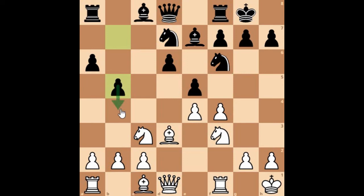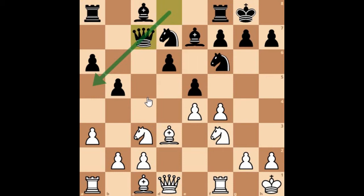Black played b5, as I told you earlier — b5 is coming and then you should expect b4 at some point as well. White played a3 to stop b4. Then Queen to c7, and as I told you, the queen will have this diagonal available.